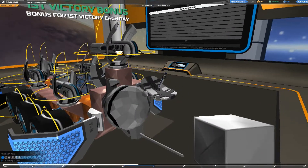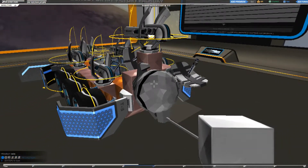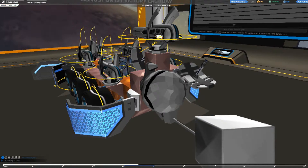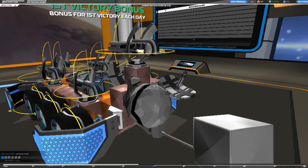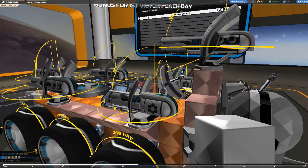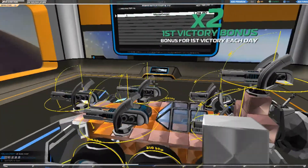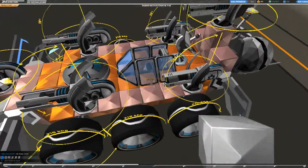We have a Tier 5 radar and radar receiver. The radar receiver allows us to pick up friendly radar information as long as we're in range with the radar receiver of their information. We also have a backup Tier 1 radar dish in case our one on the back gets shot off. We have a Tier 5 radar jammer and Tier 5 wheels.